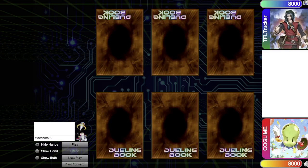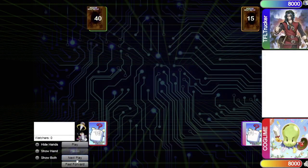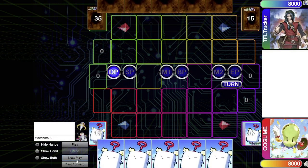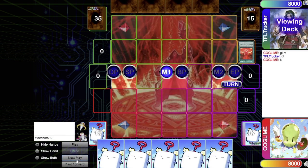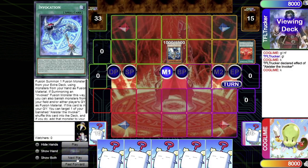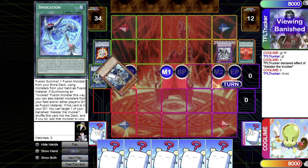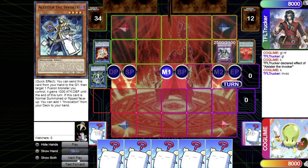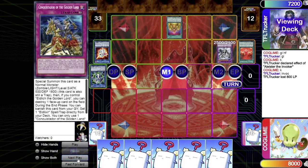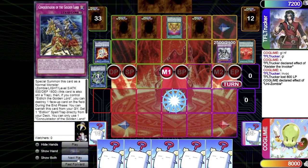Without further ado, let's get into the duel. I'll be on the bottom as the Zombie Outrage player; the Invoked Outrage player is on top. He wins rock paper scissors and goes first. He starts with Magical Meltdown, adds Aleister the Invoker to hand, normal summons Aleister to add Invocation, then links off Aleister into Al-Mirage, which goes into Secure Gardener. He then activates Invocation, sending Secure Gardener and Aleister to summon Mechaba. Invocation adds Aleister back to hand. He activates Cursed Outlands, pays 800 life points, adds Conquistador of the Golden Land, sets three cards, and passes.